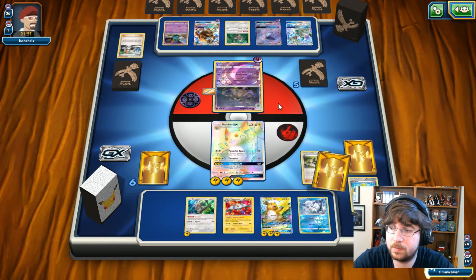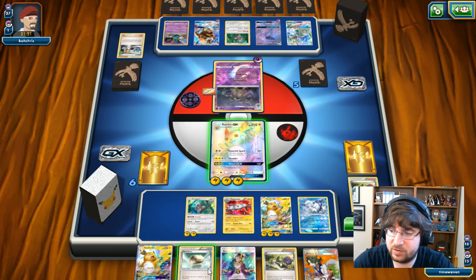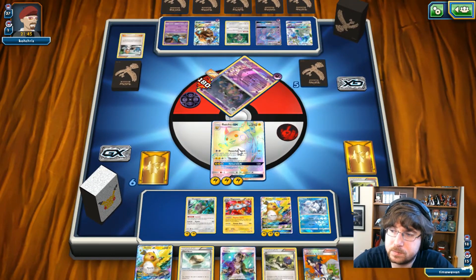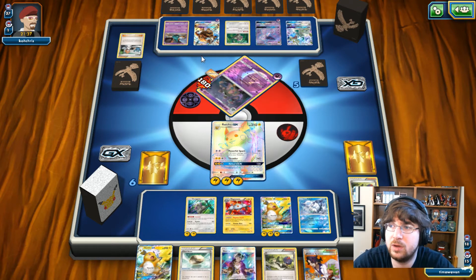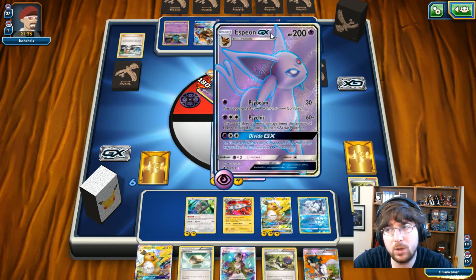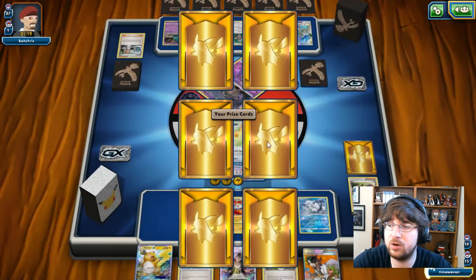I just end. Now I get the Float Stone. I have Guzmas now, which is awesome. I'm going to knock this thing out — Powerful Spark, 180. We're looking good on the damage. I have the potential for my GX attack, can Guzma in things, can one-shot Tauros, can one-shot Drampa. I've gotten rid of the first threat. He's going to put energy on the Aspeon or the Garb — he actually puts it onto the Tauros.